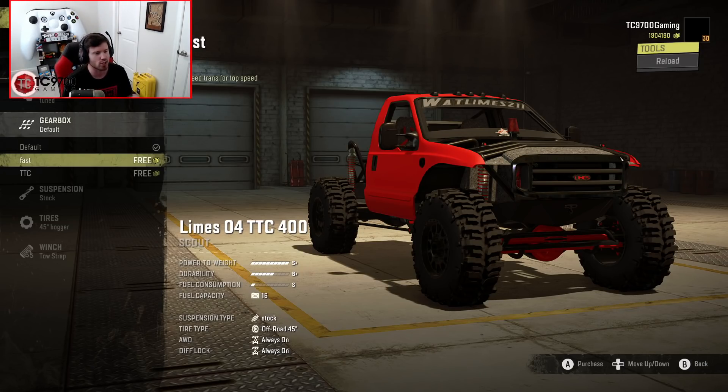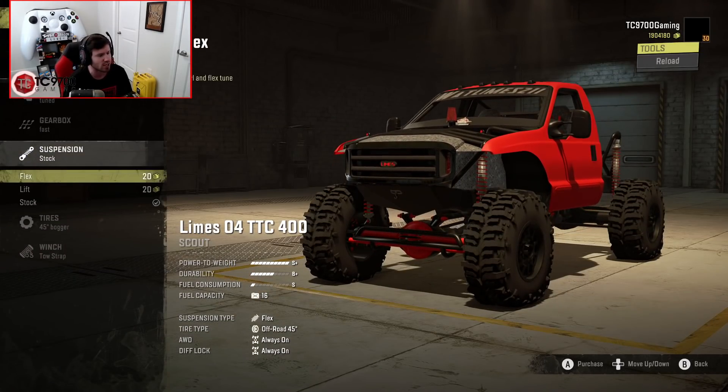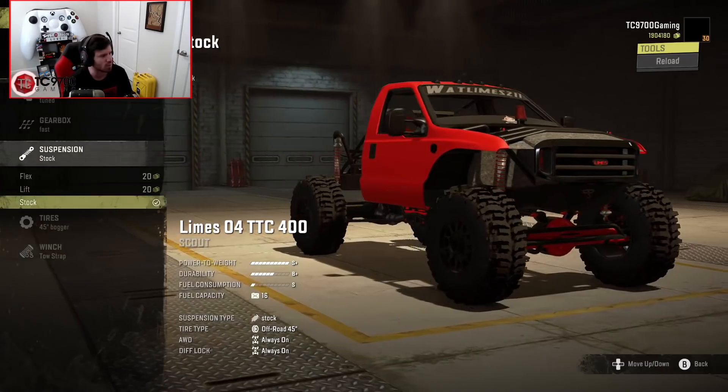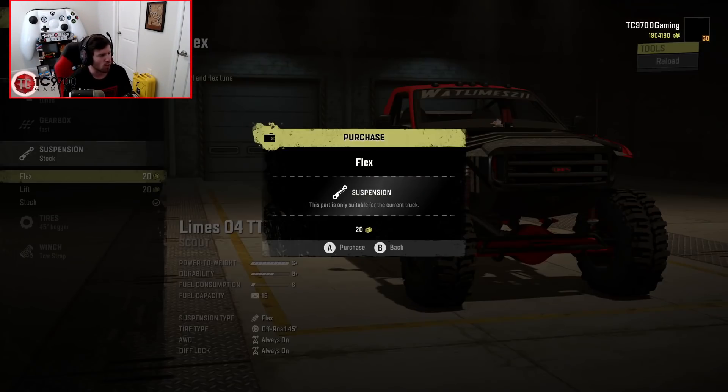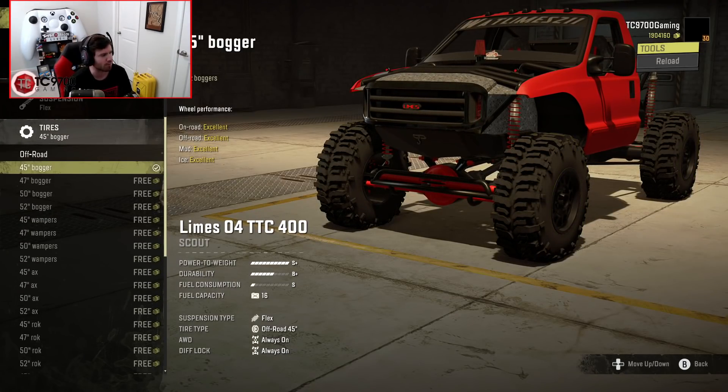I think I'm going to run the fast gearbox just because we're not on a top truck challenge map right now. We're on Desert Trails Stage 1, which is available on both PC and consoles if you're wanting to check it out. Let's go ahead and throw the fast gearbox in it, and then suspension-wise, you have stock, lift, and flex.